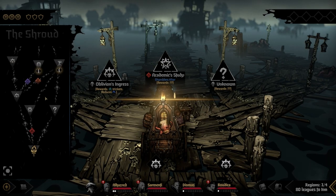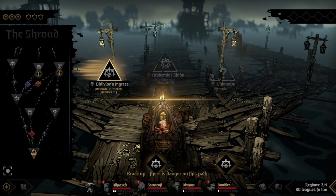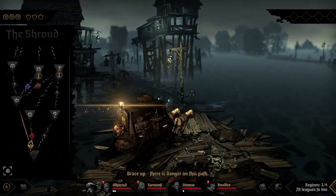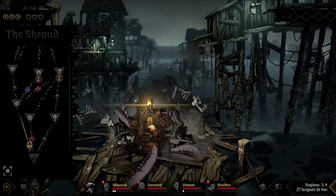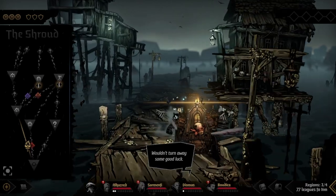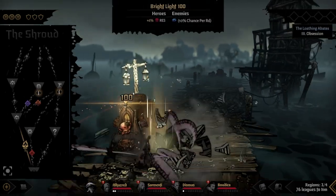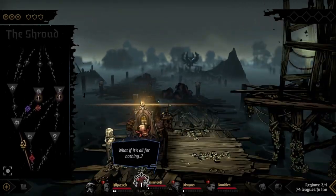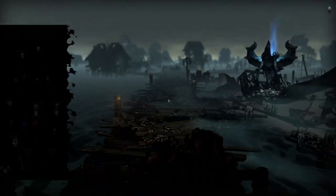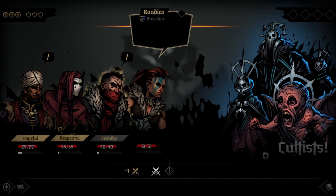I'd actually like to try the Shambler's Altar, but it doesn't look like I can get to the Lair from there. We do have our backup trophy just in case we don't find the other trophy we want — this gives us extra inventory slots for food for our rabbit.